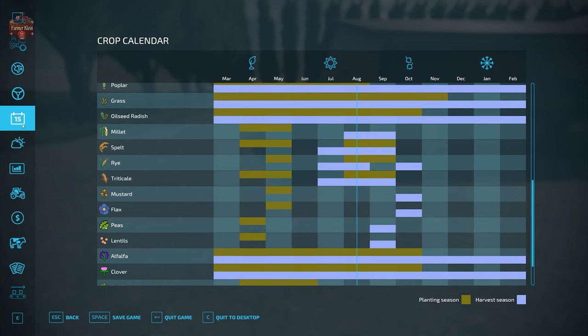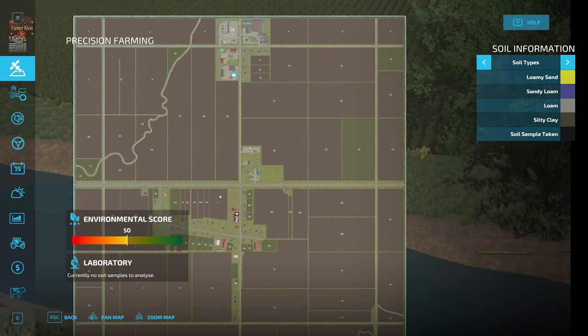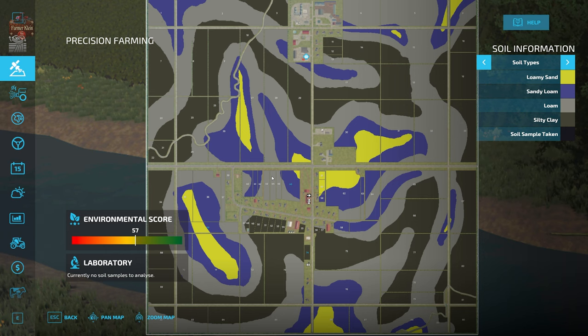This map makes use of the generic soil map that is part of the precision farming mod. Given the high number of fields, we get a really good picture of that generic soil map. We can see silty clay going around the map to the north, west, and south, as well as a swath of silty clay to the east, with bands of loam, sandy loam, and loamy sand surrounding it.